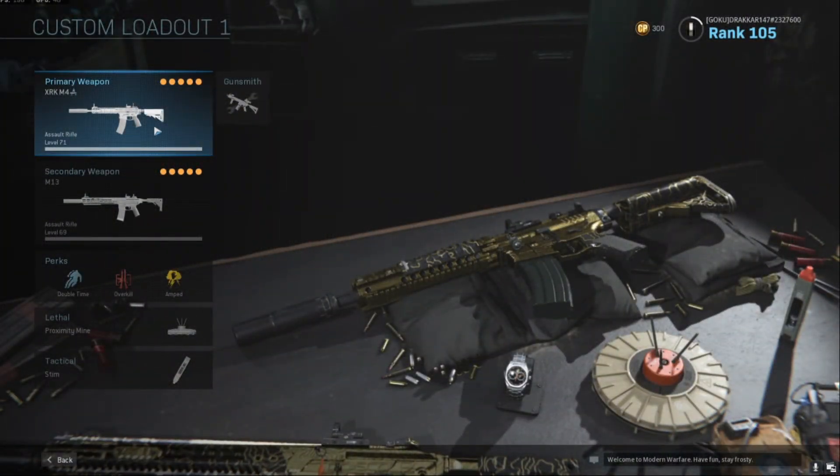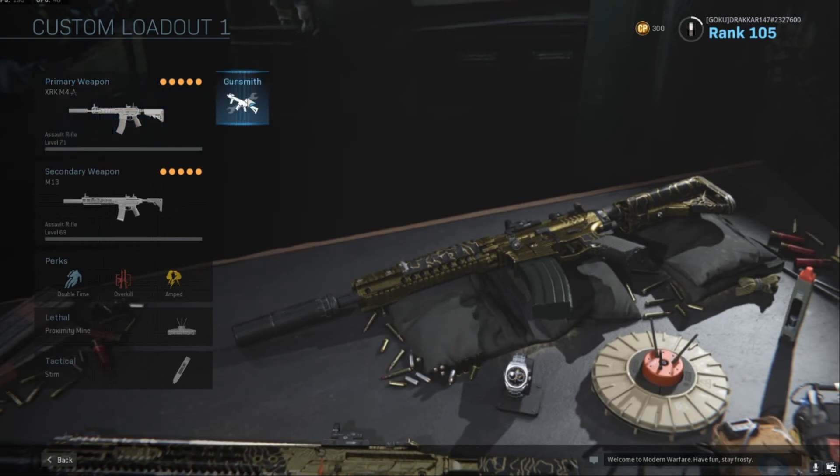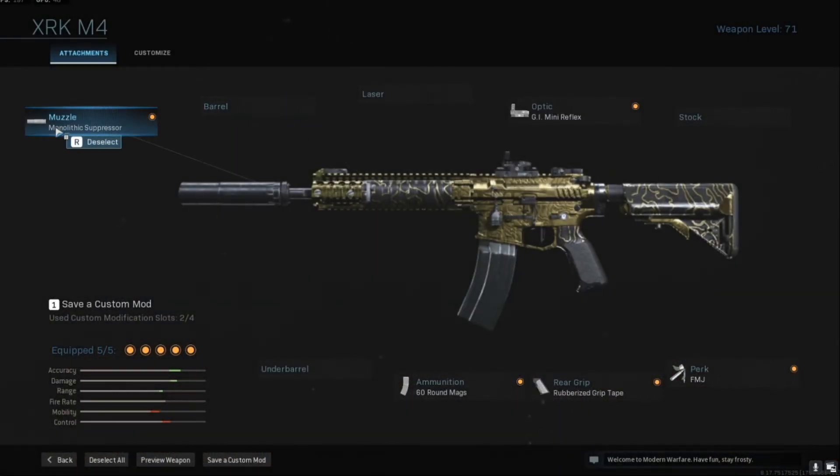The XRK M4. It has the monolithic suppressor, the GI mini reflex scope, full metal jacket perk to give you the most damage, rear rubberized grip, and 60 round mag so I don't have to reload that often.